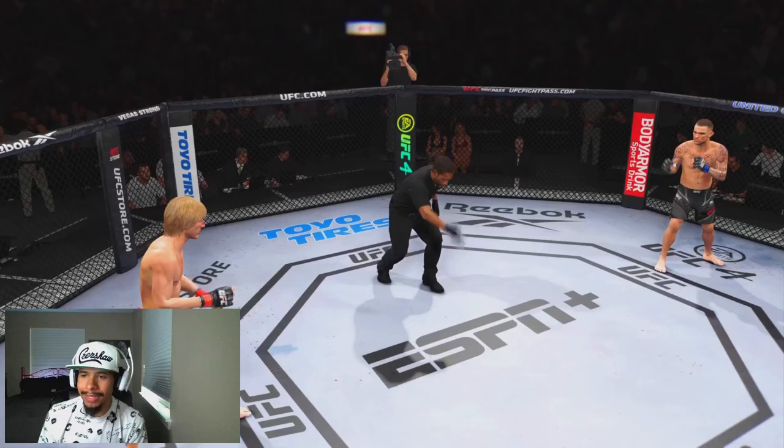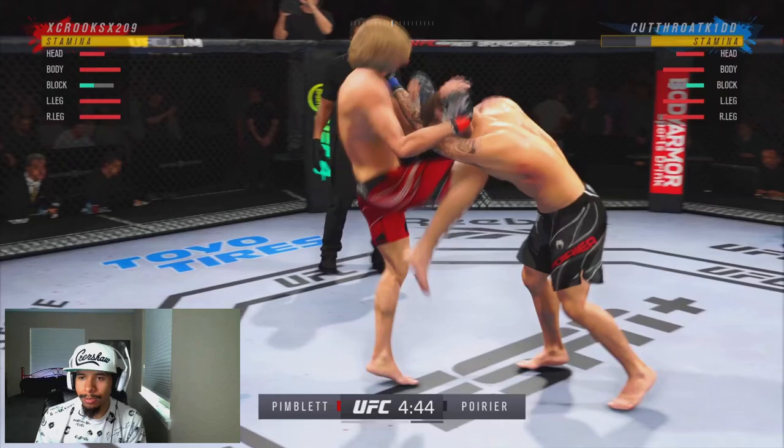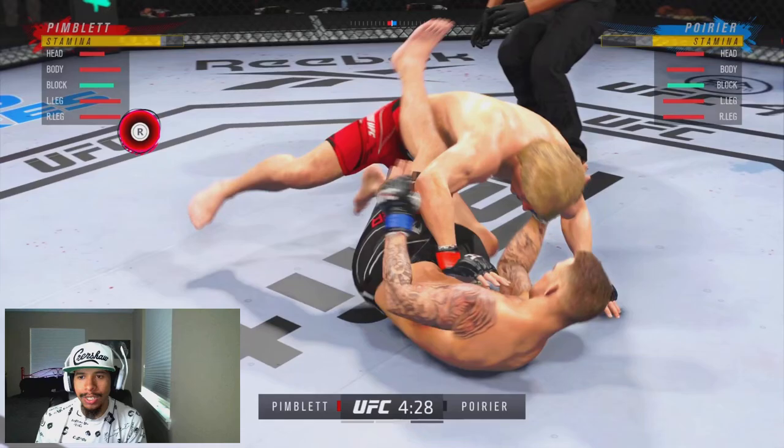It was looking real ugly — not going to cap — it was looking real ugly for us in the first round, but we were able to make that comeback. In the second round we're going to try to test out his ground game as well, just to mix it up and get him pushing that low block. So we clinch him up, hit him with a knee, try to go for the takedown — but he's on it because he's seen us going for it. He didn't expect the single leg though, and we hit him with it right there.